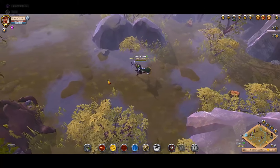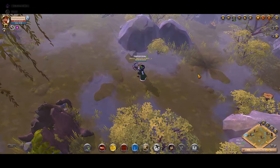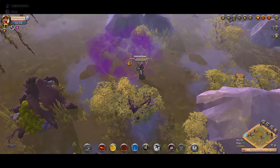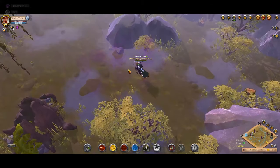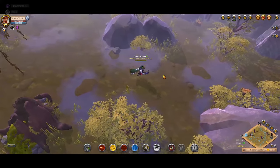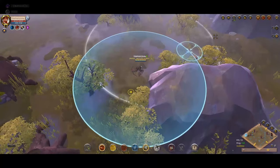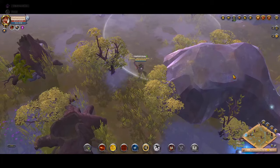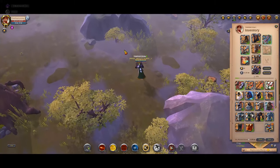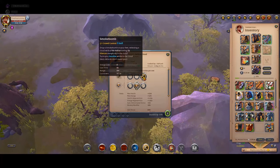Another thing: when using invisibility — whether from assassin jacket or hellion hood — depending on where the enemy is, you want to move toward them and to the side a bit, not directly away. If someone is chasing you and you pop invis, move here or here — not straight away unless there's something specific there. Also, don't just stand still — move around.